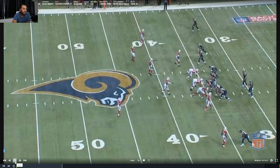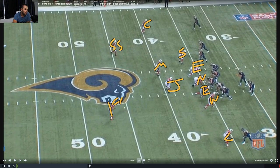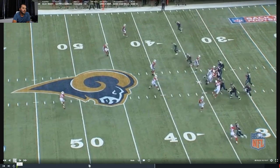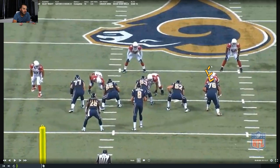Now we've got 3-4 on film. Could be a complicated look because a guy walked up, but I've got my end, my nose, my end, my Will, my Jack, my Mike, and my Sam. Remember, strong side is here with 3 receivers. I've got my corner, corner, strong safety, free safety. Getting to the tight shot: end, nose, end. Will, Jack, Mike. Then back to diagrams.